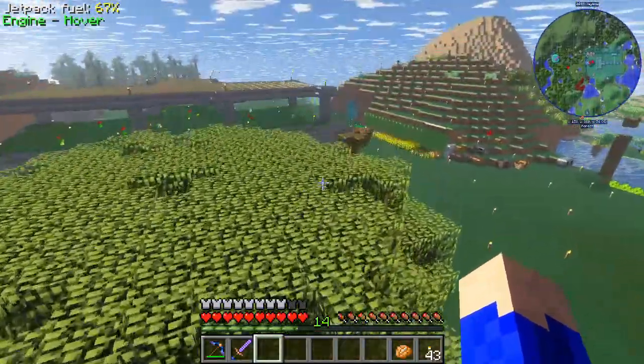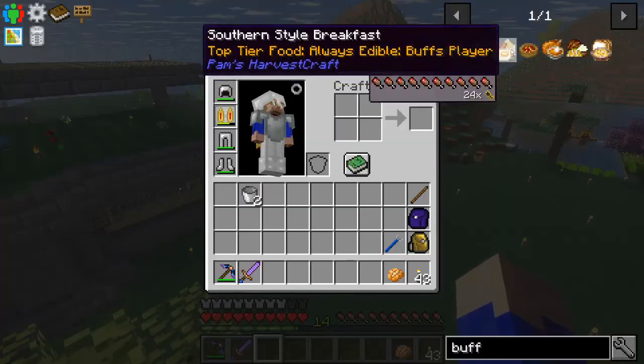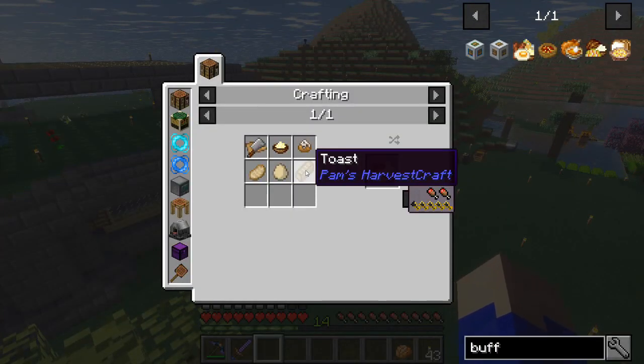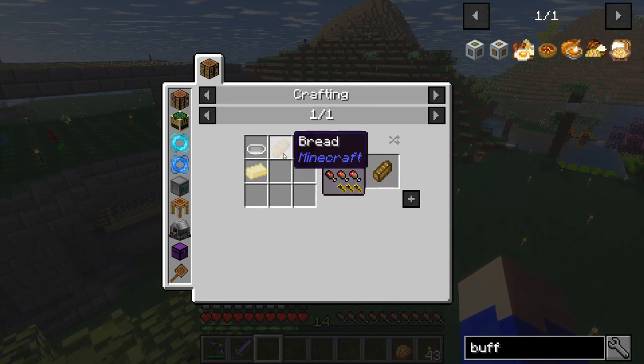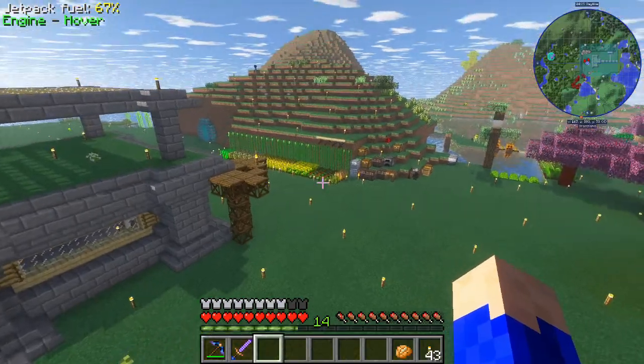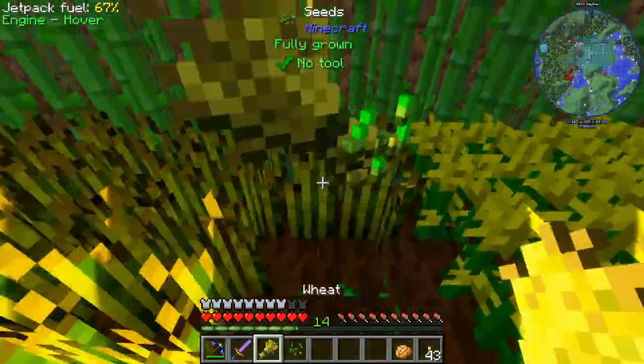Something else we need to focus on getting for this particular meal is toast, which is pretty easy because it's just going to require bread and butter. What I plan to do is grow lots of wheat. We already have lots of wheat up and running - as you can see we can just harvest it right up and be good to go.